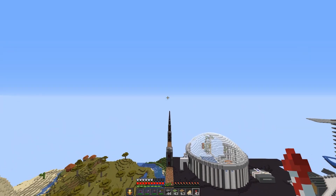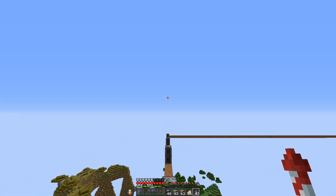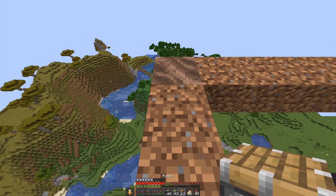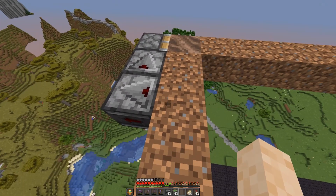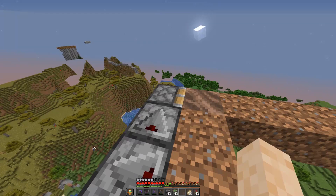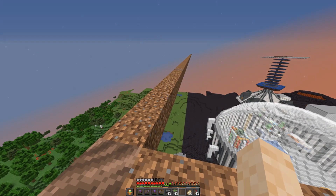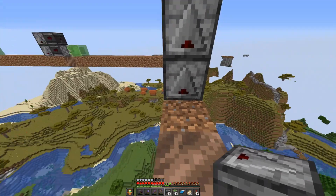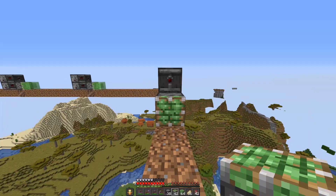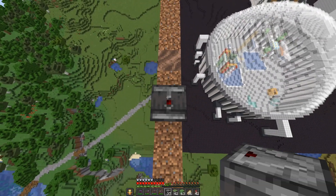I've finished this row of stations and it goes all the way out to this corner. At the corners, we need a slightly different machine. All we've got is an observer looking at this block, an observer looking into this observer, and a normal piston - not a sticky piston - pushing everything over that way. Now I've just got to continue building these all the way around the entire place. Shouldn't take me too long because I'm getting pretty fast at it.